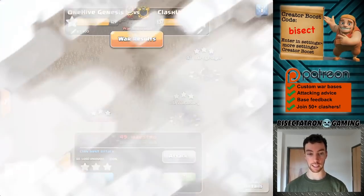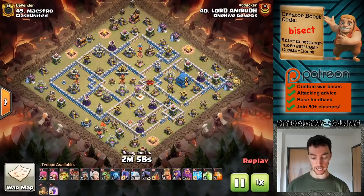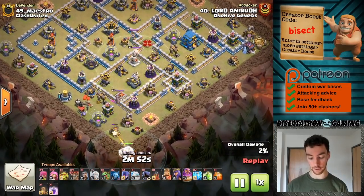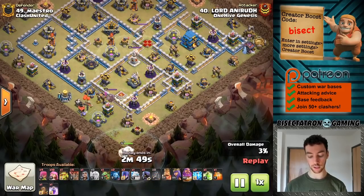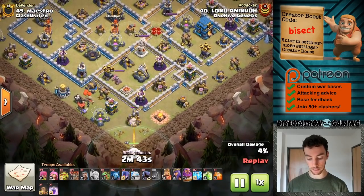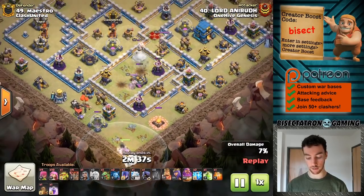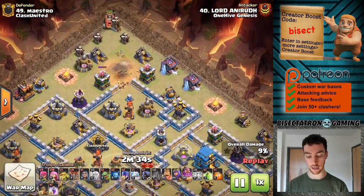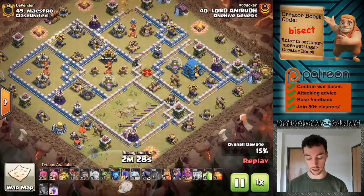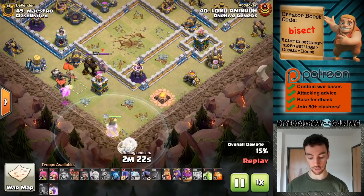Next attack — and we'll take a look at some Town Hall 13s after. This one features the Super Archers again, and I really liked how the Flame Flinger was utilized. This is like a total 6-to-12 funnel — pretty crazy stuff. Warden walk at the bottom, starting to take down some buildings. Would have been nice to speed up the Warden with a Sneaky Goblin on the storage or some wizards. Flame Flinger up top starting to work on these defenses, opening up walls. And there's a Sneaky Goblin going in targeting that drill — gets it taken down.